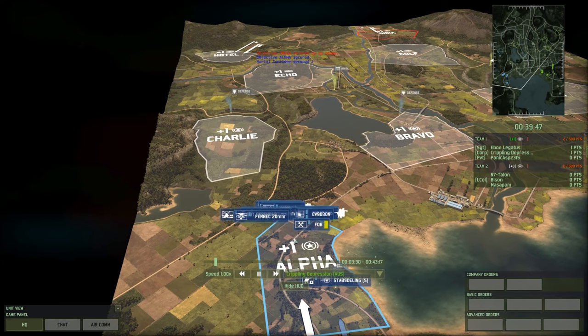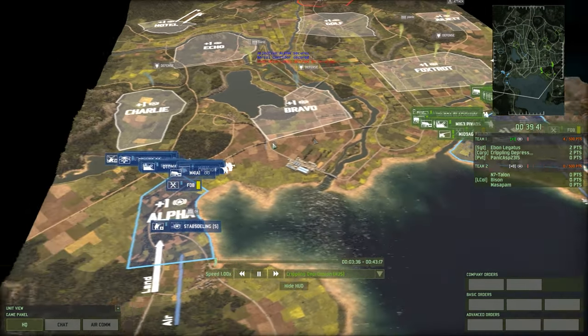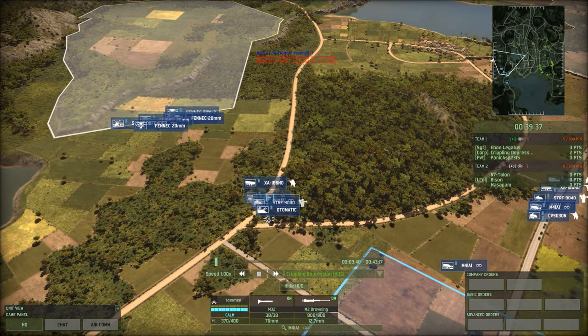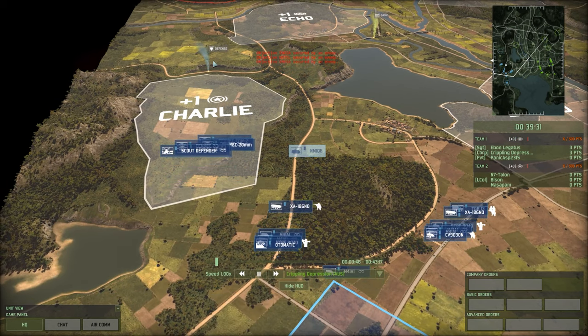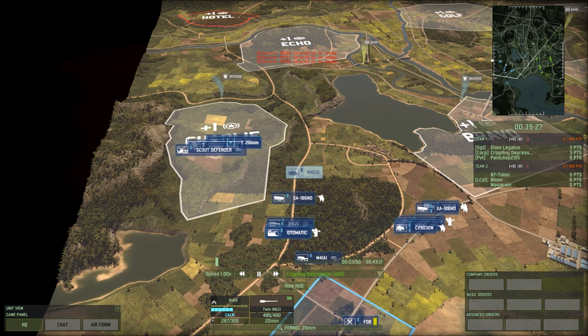We've got an interesting clip for you guys today. What we're watching is the initial deployment of a 3v3, a big team game on a big team map. I'm playing over on the right-hand side of it, but this was my ally's deployment. He has a usual sort of mechanized and motorized column headed up this way, a bunch of helicopters, really just a herd of Fennec 20mm headed up this way. Not too usual that you see that, but that's not really what I wanted to point out.